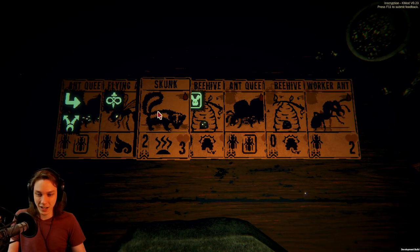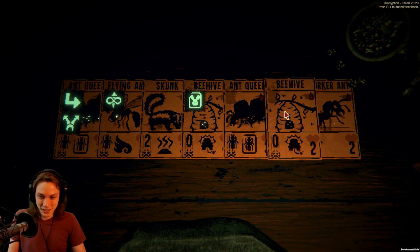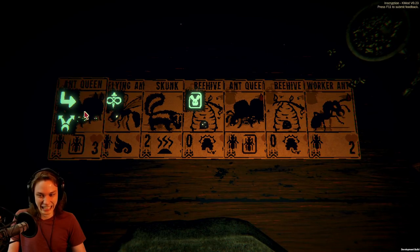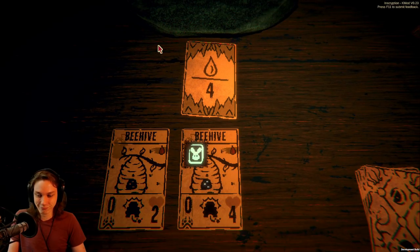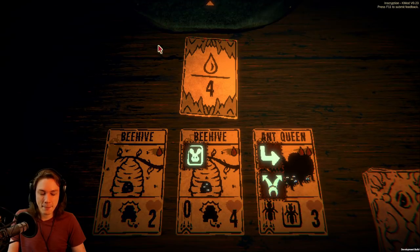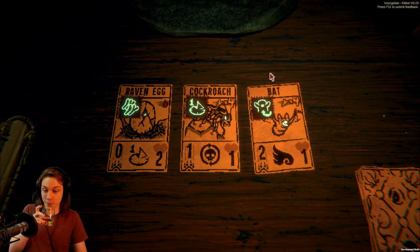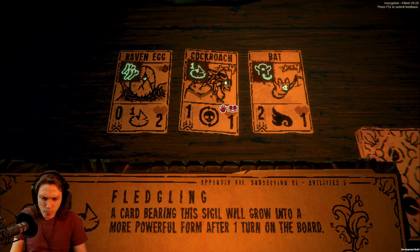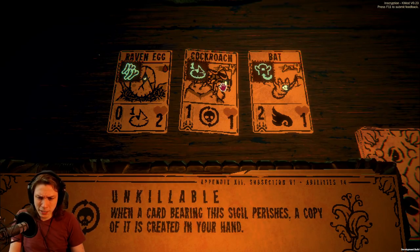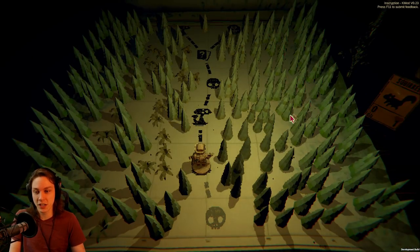Yeah, everyone except for the skunk is a — oh god. And blood — theoretically there are a couple of draws I can do that wouldn't hit for blood. That was so close. A cockroach that evolves though — when it comes back to hand, will it re-get the fledgling symbol and if I replay it... it's positive material, right?